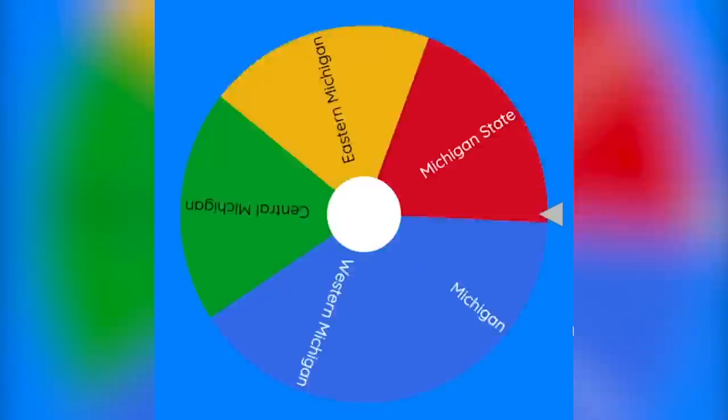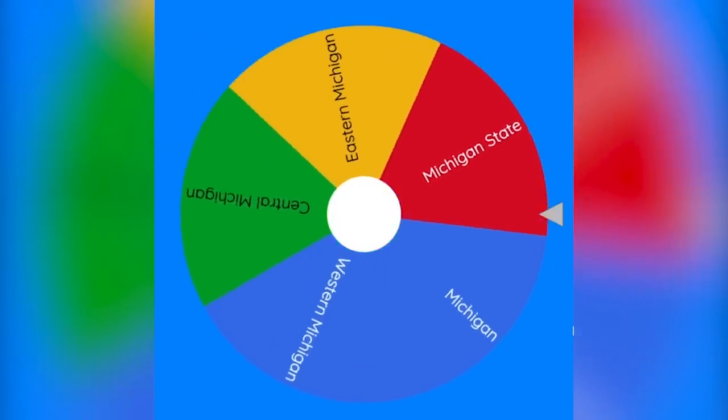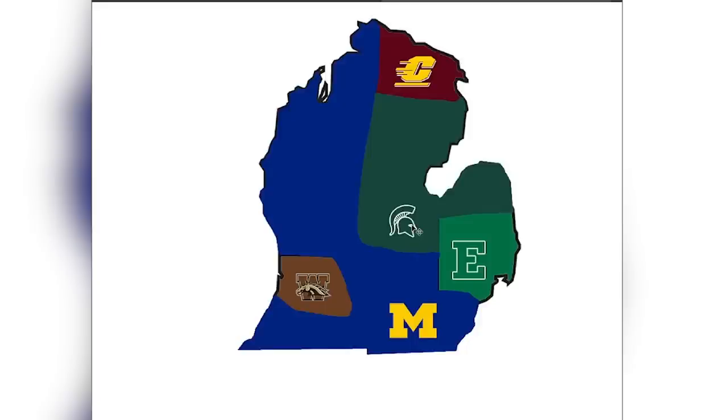Let's go ahead and find out our next matchup — everyone's still in this. It's fair game for anyone to play. It looks like Michigan State once again — they're going for this. Michigan State will be attacking to the west and rematching against the Wolverines. This will be another rivalry game.